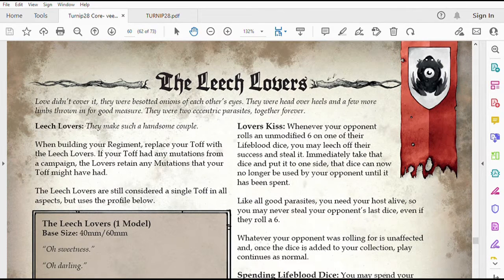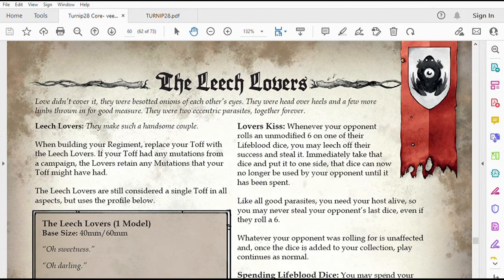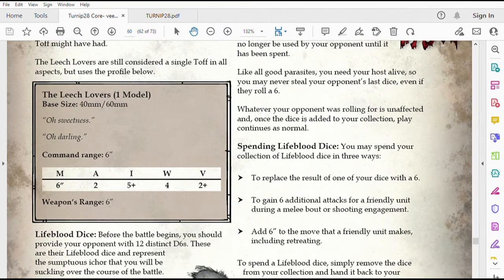The faction I actually like the most is called the Leech Lovers. You give your opponent twelve dice they have to play with, and every time they roll an unmodified natural six, you get to steal that six — I think you're limited to stealing one at a time. You can never steal your opponent's last dice, even if it was a six. There is a rule that puts two dice back into your opponent's hands at the end of the turn, so they only ever have between one and three dice. If you're playing a nefarious strategy where you just let your opponent roll sixes, steal the dice, and never use them, your opponent is left rolling one to three dice for everything throughout the entire game.